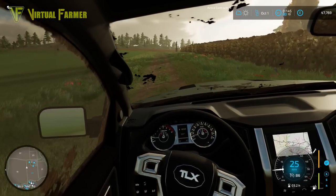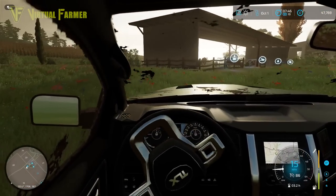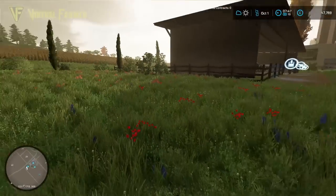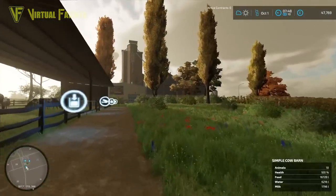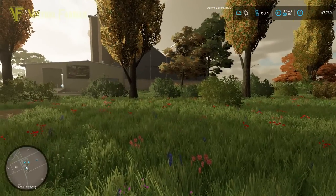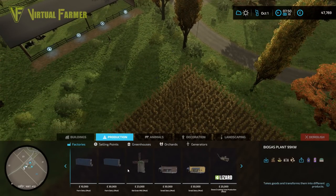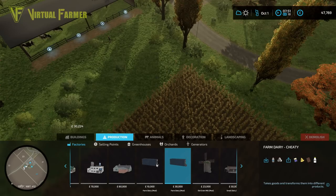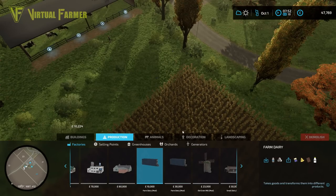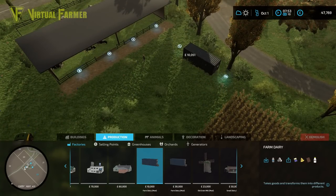We haven't got a massive number of cows, so we're not looking for something that can process a huge amount of milk at any one time. We don't really need a massively complicated dairy setup. I was going to put a little dairy in here, but instead I think what we're going to do — there's a mod that came out today. Factories! We've got two dairies: a small dairy and a large dairy — sorry, a cheaty dairy. We won't be using the cheaty one.